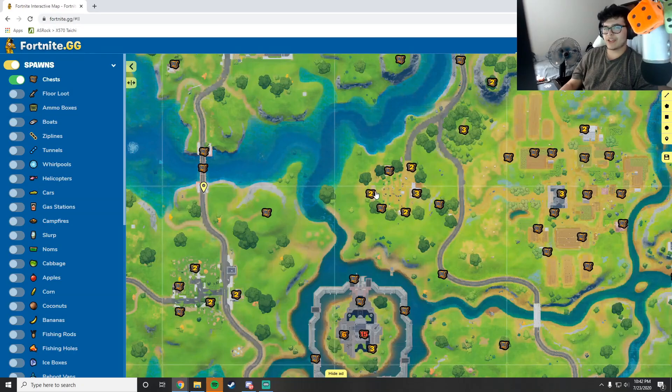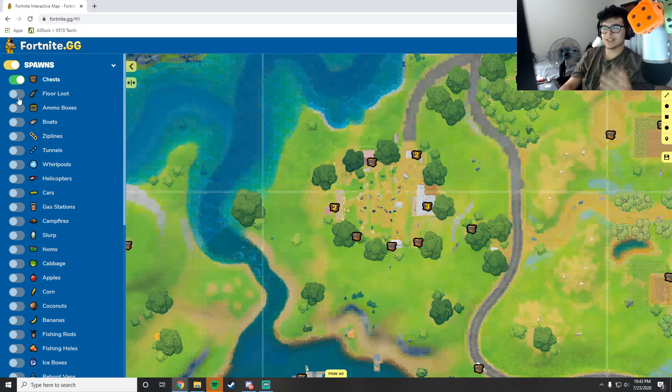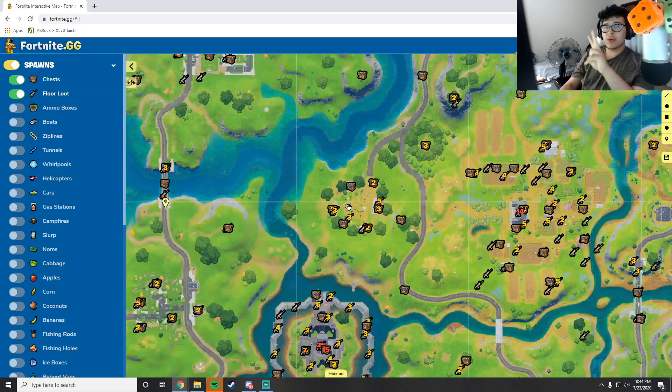Moving on to the second drop spot: Risky Reels. The first thing to know about Risky Reels is that you definitely want to have control of the main house and billboard. Those are the two spots you need to control if you want to win Risky Reels every single time. Just these two drop spots have five of the 12 chests and a majority of the floor loot. If you're not able to take control of these two spots — one of which is billboard, giving you the high ground — you're not going to have a lot of fun here.